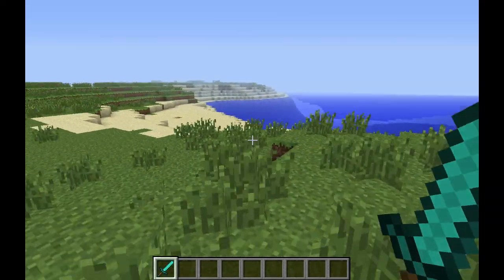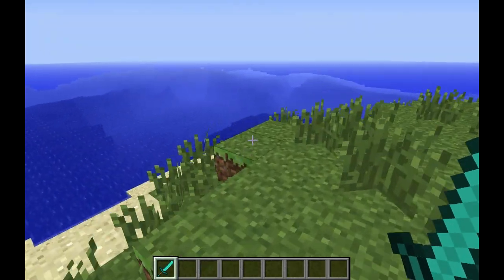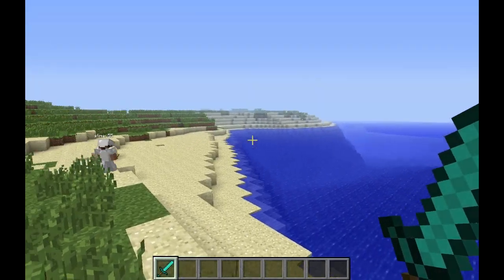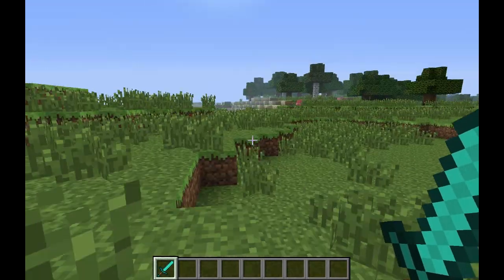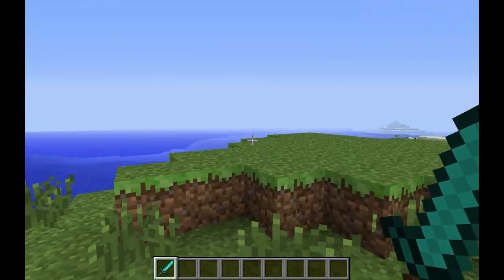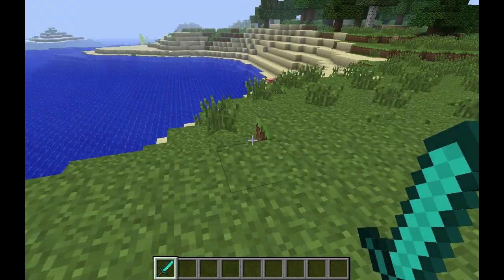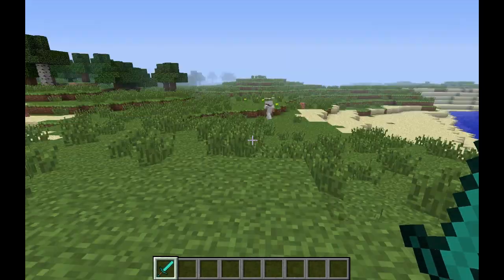I reckon we should start from around this beach. This will be like the main beginning of this town, city. We should make really nice houses around here. After all, they'll probably cost a lot because they're right on the ocean. Something like Bondi in America, like the Miami-type houses.